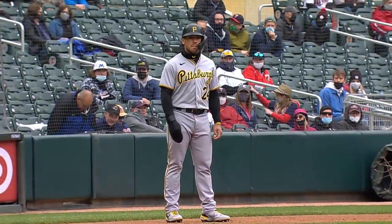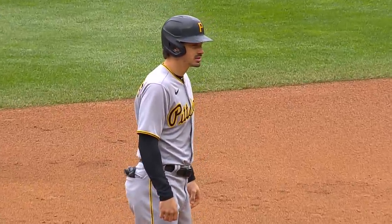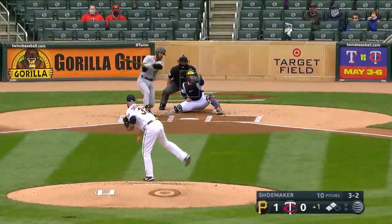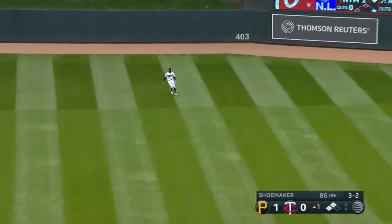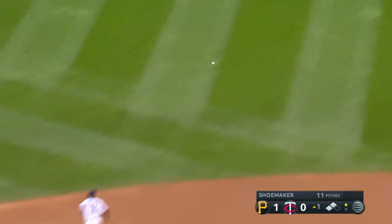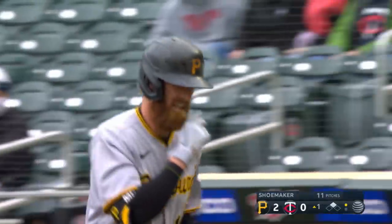That area is just unguardable. Evans at third, Reynolds at second, nobody out, three and two the count on Colin Moran — and this is lifted to center. The runner at third, Evans, will tag. Buxton will concede that run and hold the runner at second. Sacrifice fly for Moran, two nothing Pirates. That had to feel good for the Redbeard — to put a ball in play with a little bit of charge into it, deep enough to score that run from third.